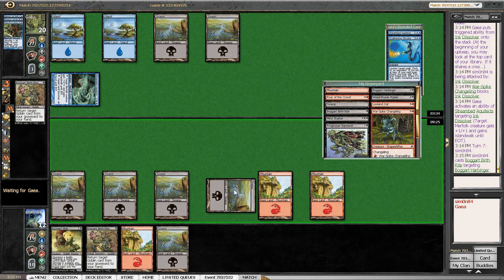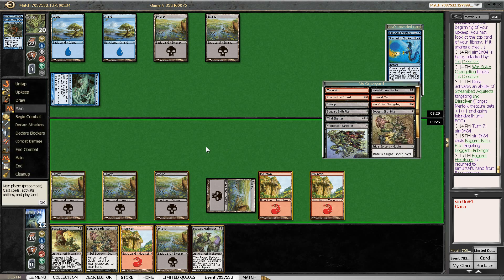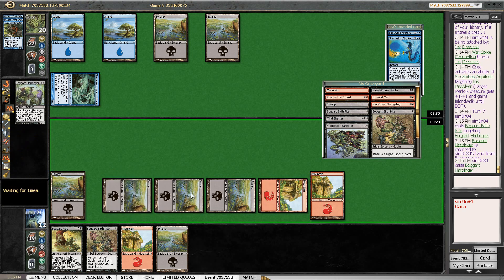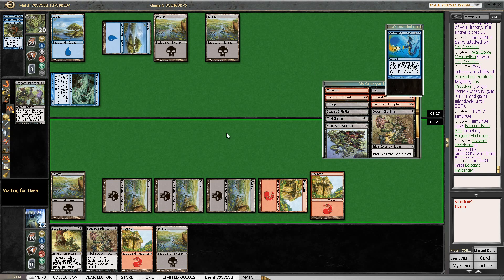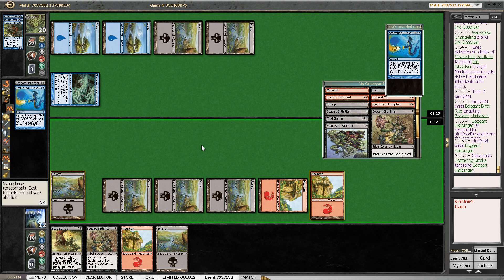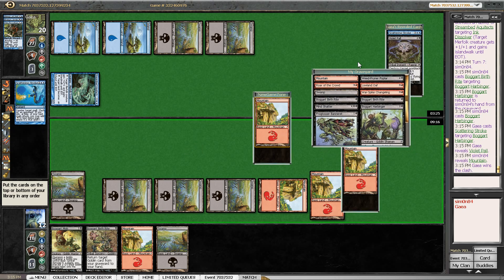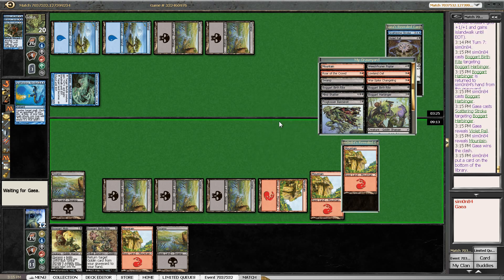Harbinger play — to get the Nameless Inversion. My opponent is going to play Violet Pall also.